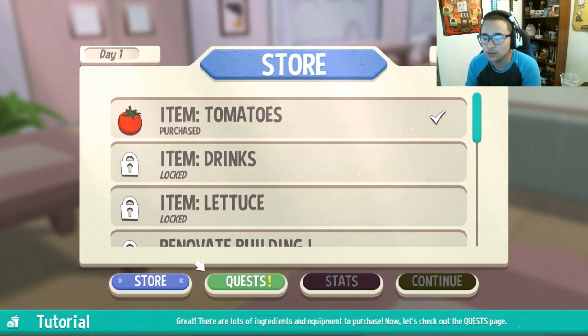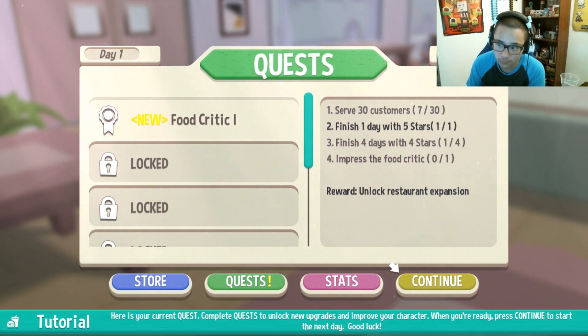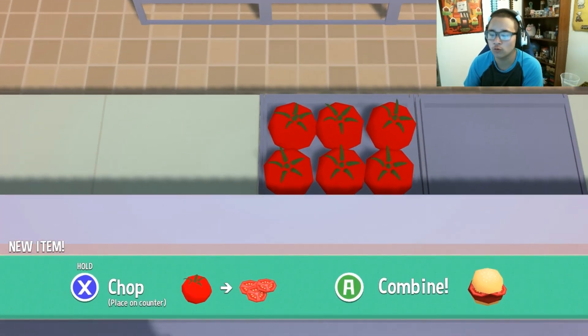We're gonna buy tomatoes and look at our quests. We need to: serve 30 customers, finish one day with five stars — which we already completed — finish four days with four stars — we already completed one — and impress the food critic. Once we impress the food critic after all those parts, we can unlock the restaurant expansion, which is super cool — bigger restaurant and more equipment.